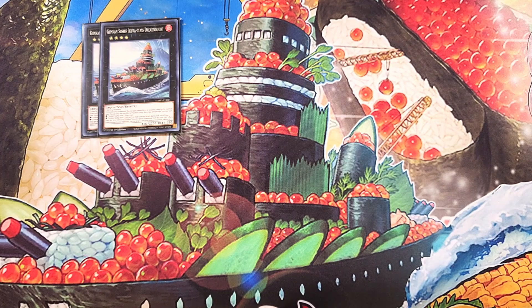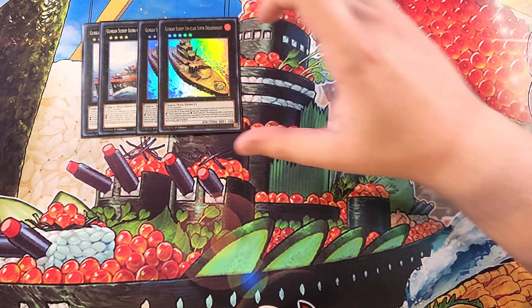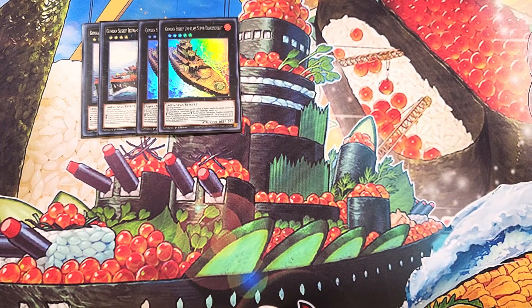We then play two copies of the Uni Class Super Dreadnought. This card is a great boss monster with a similar effect to Ikura Class — the effects depend on the materials you use. If you use Shari, you draw a card. If you use Uni, this card gains the ability to attack directly. It comes out at 2,900 attack points, which is really good. Once per turn during your main phase or your opponent's battle phase as a quick effect, you can target face-up cards your opponent controls up to the number of Gunkan monsters you control and special summon from the extra deck negating their effects — making this card a walking negate as well.